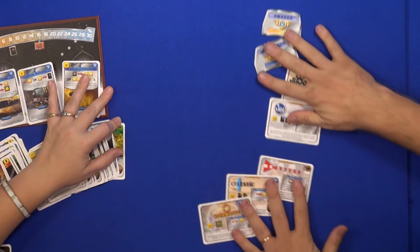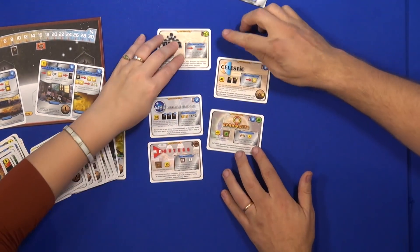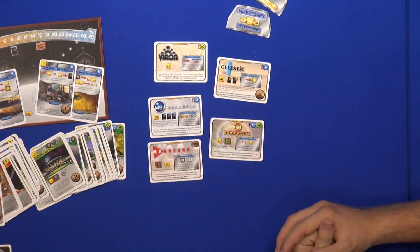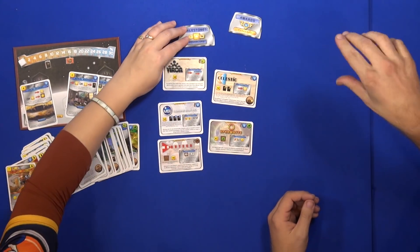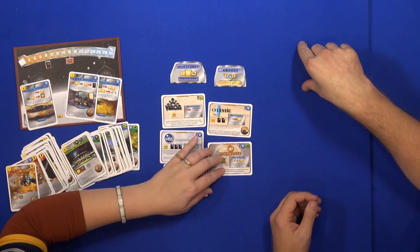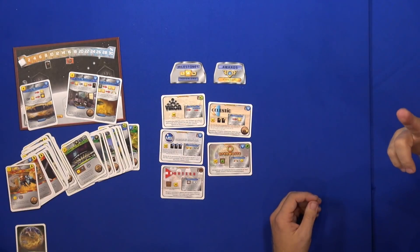In the expansion we also have five new corporation cards that interact mostly with Venus and different strategies, adding more variety. Finally, we have a new milestone and award, so you place these tiles onto the Mars board to get a sixth milestone and a sixth award — six to choose from in each category — but you're still limited to choosing only two. So the Venus strategies are well integrated into the game.